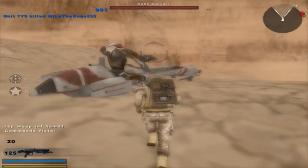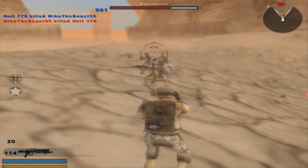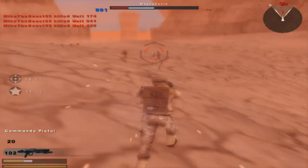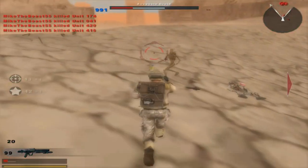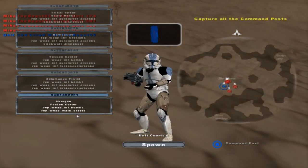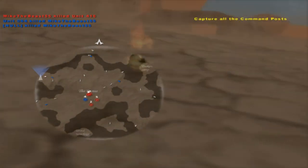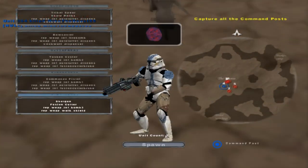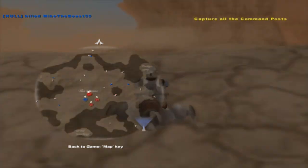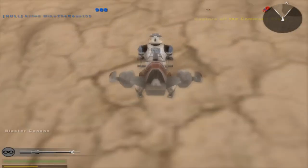Commando pistol. Well, we do get some gameplay here. Apparently they make the Republic sound when they die. What was that bullshit? I just spawned in. Let's go to the Tusken Camp. Tusken Camp looks pretty good. I'm expecting to find Tusken Raiders there.